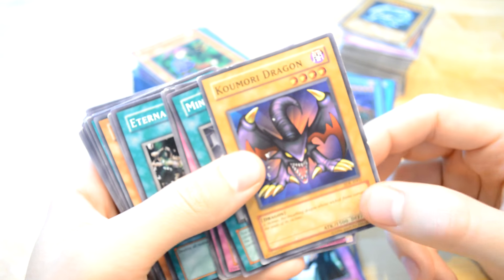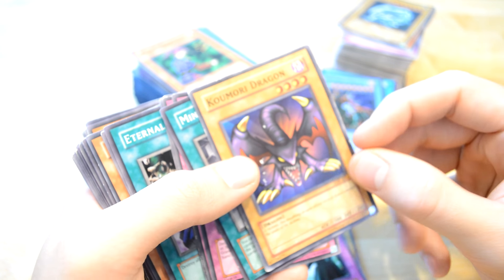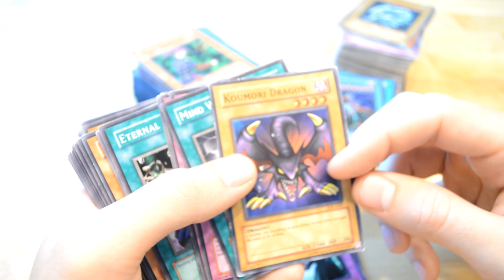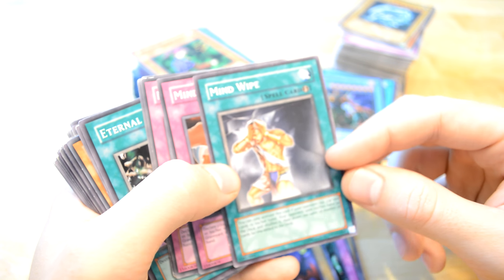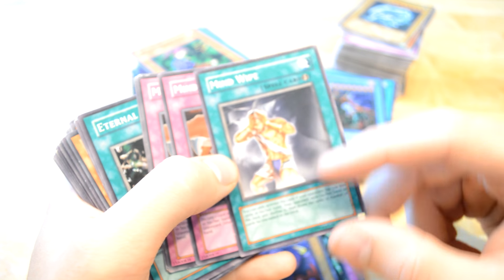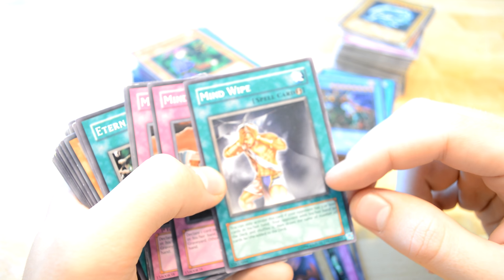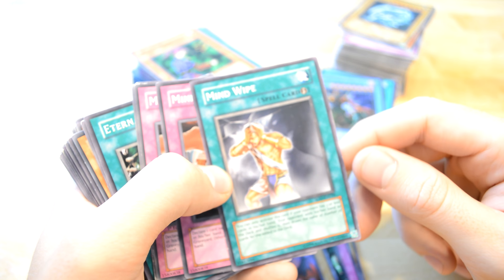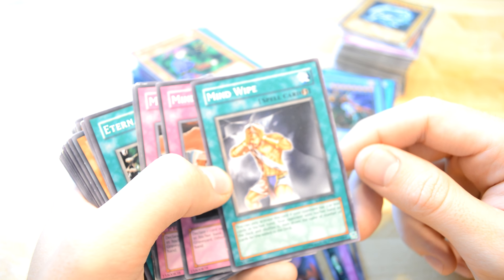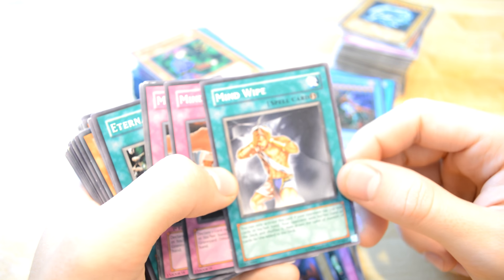But I don't see anyone playing that card really. Komori Dragon — yeah, we had that last time. Mind Wiping — it's a quick effect card; you can only activate this card if your opponent has three or less cards in your hand. Point your hand to the deck and shuffle it, then draw the same number.